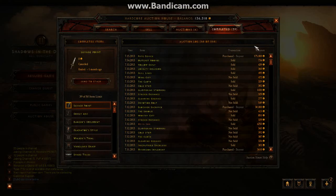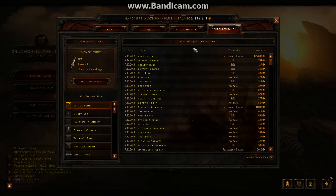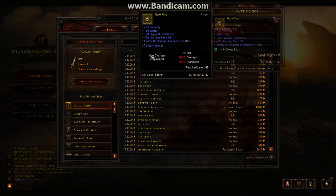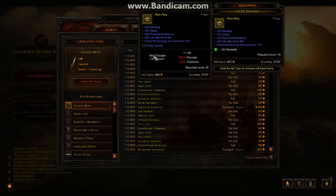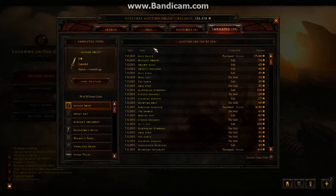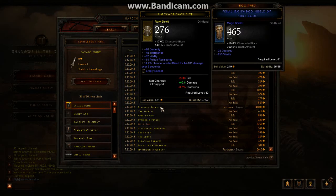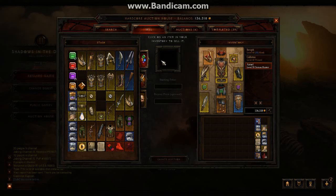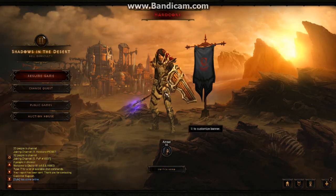Let me just check the auction house quickly. Nothing has any bids on it and nothing was sold. I also bought this ring — it was only $175k, which at the time, as you can see, I'm pretty low on funds now. But I had it at the time and it was a decent upgrade for the ring I had before. I also sold a few things.